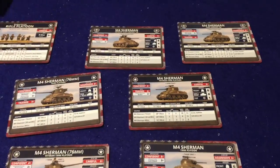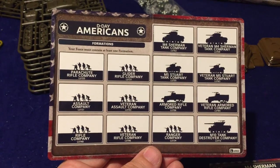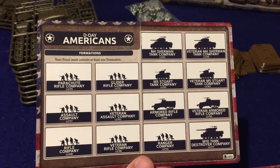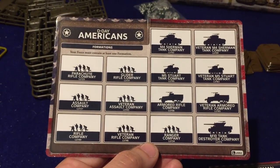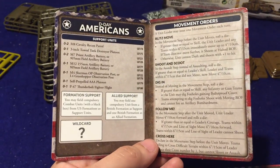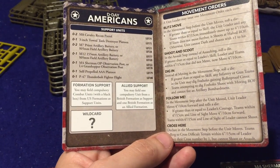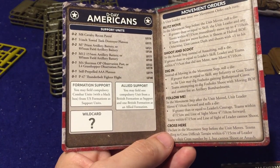Taking a look at the cards from our Allied side here. We've got the list of formations — there's a lot of differentiating going on between being trained and veteran. We've got different versions of the same company for being vet, as you can see with our M4s at the top, the Stuarts just beneath them, the armored rifles, and the assault companies. We've got a parachute rifle company, glider rifle company, rifle company, vet rifle company, and some Rangers. Support on the back side includes cavalry recon with M8s, tank destroyers, towed tank destroyers, M7s, priests, 155s, Sherman OP or AOP, self-propelled AA guns, and P-47 Thunderbolts.